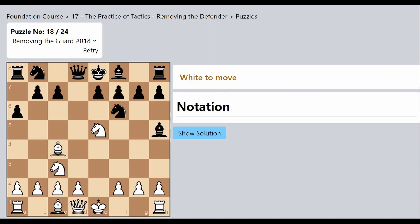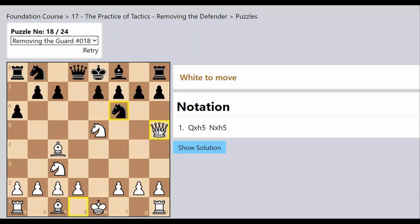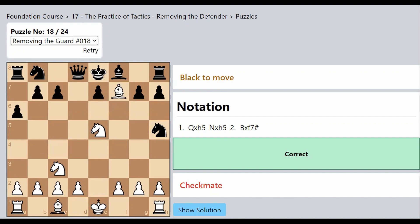The next stage of thinking is: what if that Bishop was not there? I notice the Queen and the Bishop are on the same diagonal. What happens if I capture the Bishop? Suddenly the defense of F7 is lost. The Queen goes to H5, the Knight captures back, and now I can execute the checkmate — Bishop to F7, and it's checkmate! We removed the defender and achieved checkmate.